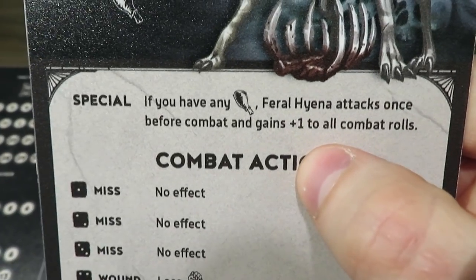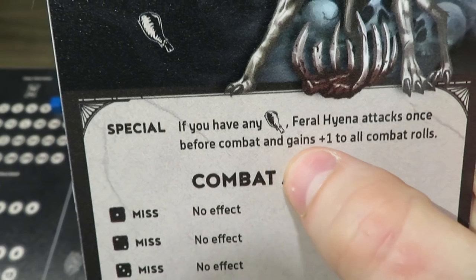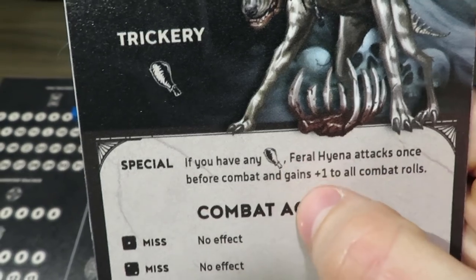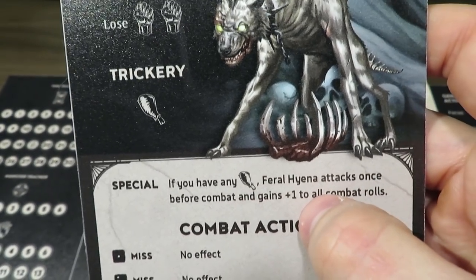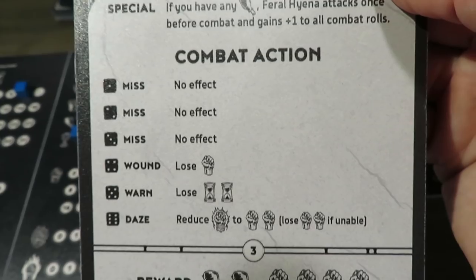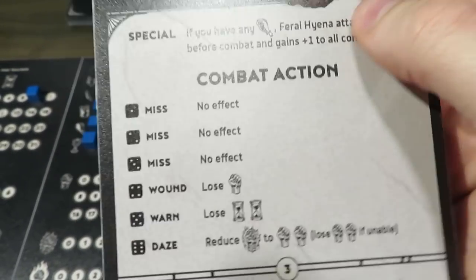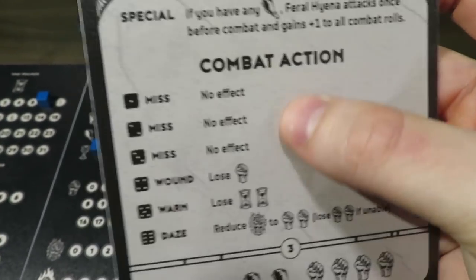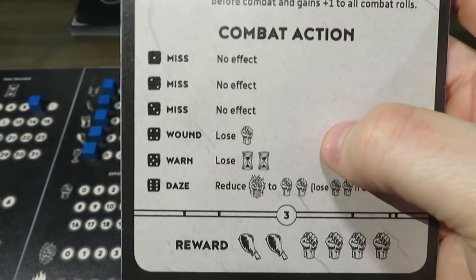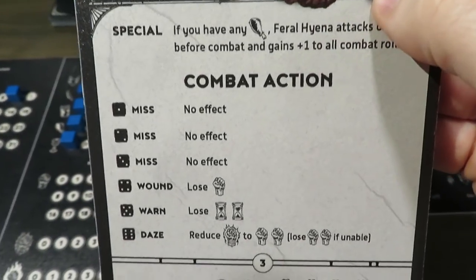There's also a special: if you have any food or meat, the feral hyena attacks once before combat and gains plus one to all combat rolls. So basically if you happen to have meat, he's a little more feral than normal because you're carrying meat around on you — a very thematic addition. And of course it's got all the combat actions for the hyena when it attacks, using a die because that's how the AI works in this game. Level one's not so bad — it's a 50-50.